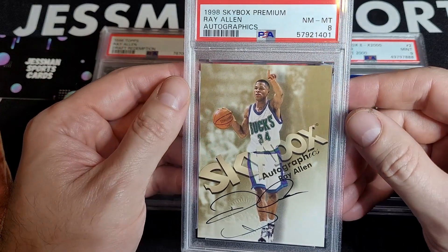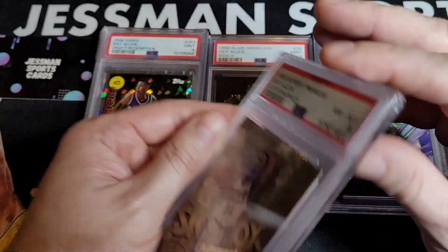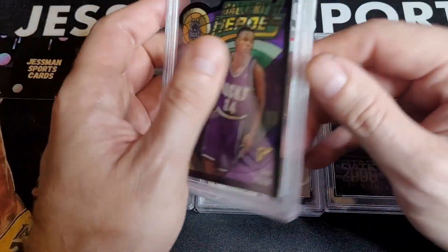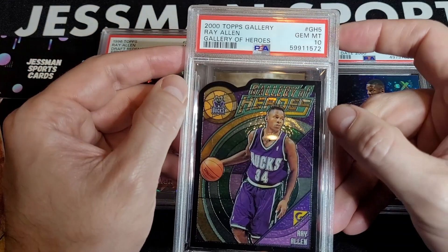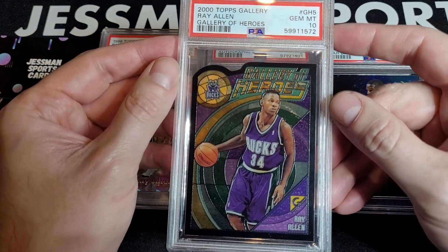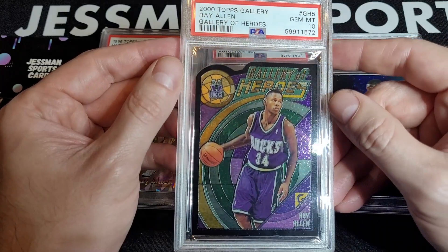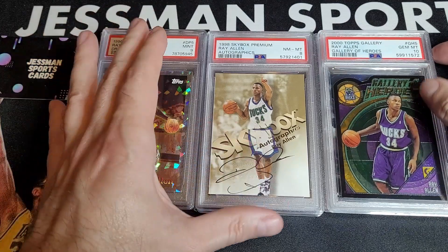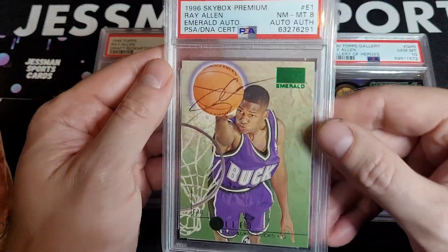I'll let you know if I had graded any of these — most I bought already graded. Actually won this one this year, so this was added. Ray Allen's stuff has just crashed so you can pick up his stuff pretty cheap. PSA 10 of the Gallery Heroes — I've graded like five or six copies and I've only gotten one 10. These are kind of hard to get centered, and that's the challenge. That's why he's at the tens — never sold, so I'm just guessing the value.